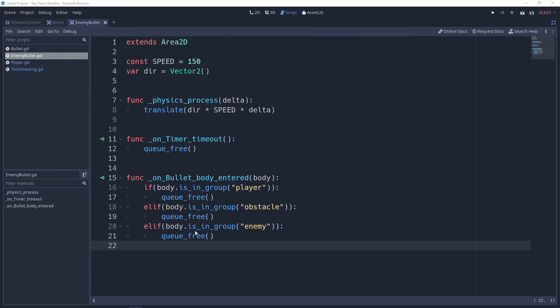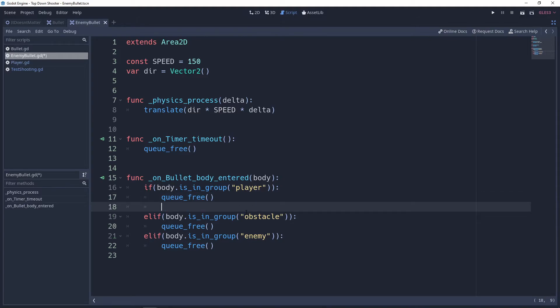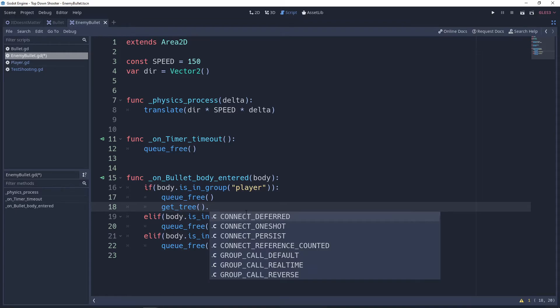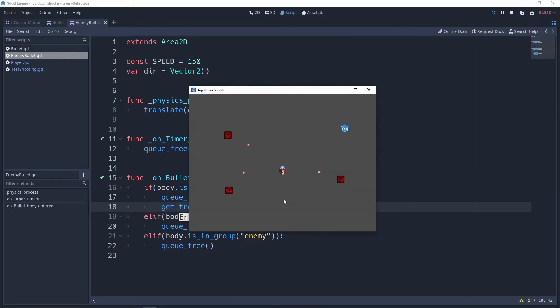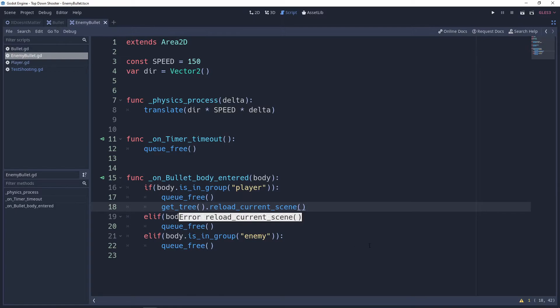Now the bullet doesn't do much to the player yet. For the time being, when the bullet hits the player we're going to call `get_tree().reload_current_scene()`. This reloads the entire scene. So when a bullet hits us, not only does the bullet disappear but the whole scene restarts. If I get hit by a bullet — boom — I'm back at my starting location. There's now a consequence to getting hit.